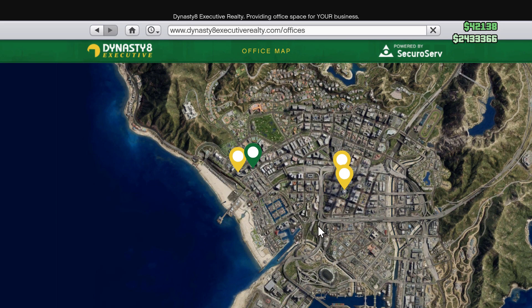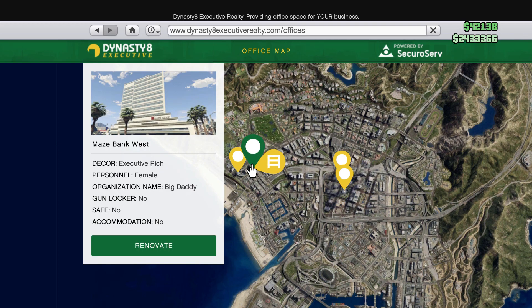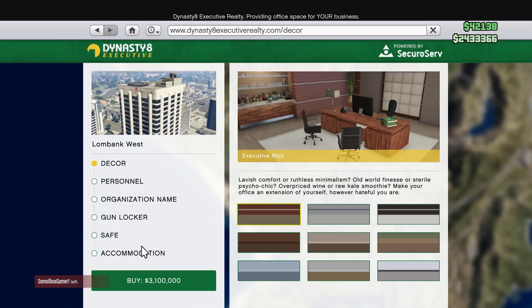Once you enter the site, you'll have all of these offices available to you. I recommend the Maze Bank West — why? Because it's the cheapest, and there is no difference between any of the CEO offices other than location. No difference in looks, no difference in performance at all. So this is the cheapest — I think it was like 1 million or 1.25 million. If you don't have billions of dollars, pick this one.